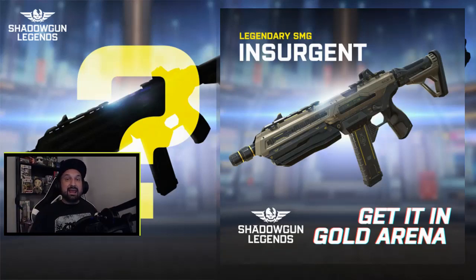Now let's go for the second one. The second legendary weapon is a legendary SMG — no more speculations, not an AR. It is the Insurgent legendary SMG. Good news, bad news: you get it in gold arena. Ouch — that's gonna hurt a lot of people. Gold arena is freaking hard. It's not that much fun for some players, including myself.